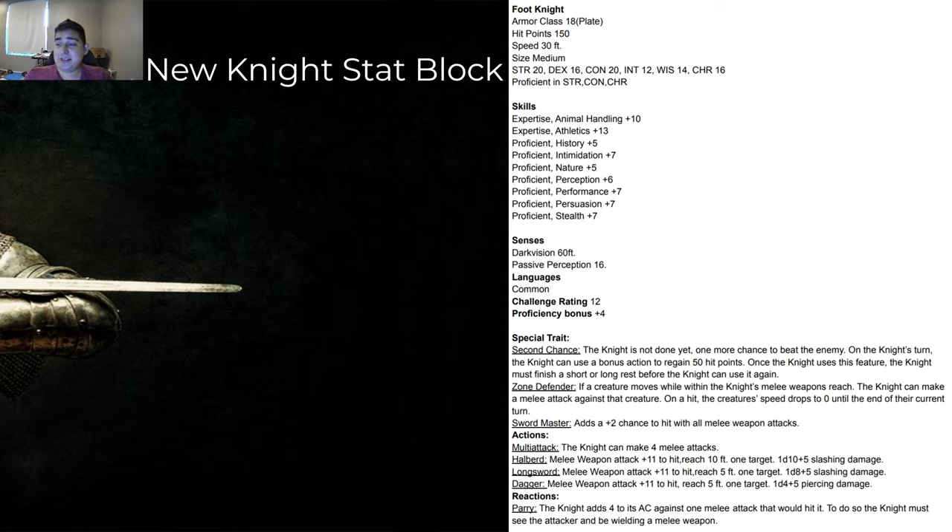Let's talk about his special abilities. Second Chance: the knight's not yet done and has one more chance to beat the enemy — on the knight's turn they can use a bonus action to get 50 HP back, a health boost that can't be used again before a short or long rest. Zone Defender: foot knights usually have a poleaxe or halberd — if a creature moves within reach, you can hit them and stop them. Sword Master adds a plus two chance to hit on all melee attacks — basically an archery-style fighting style but for melee, giving them a very high chance to hit because they've been training their entire lives. They have multiattack: four attacks — halberd, longsword, dagger — three weapons so if one gets knocked out of their hand, they can draw the next.